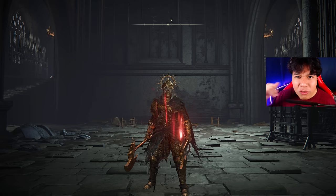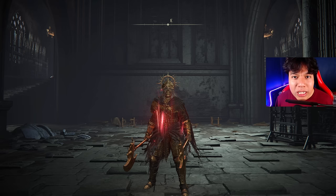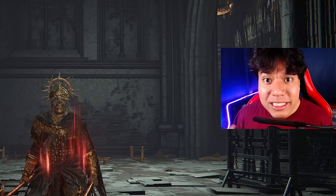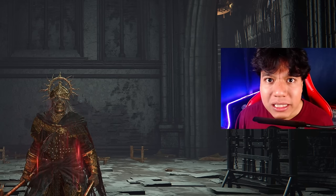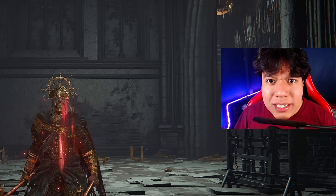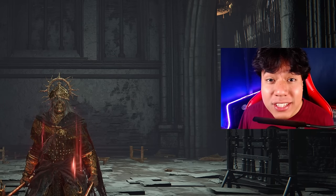The Death Knight's twin axes are one of the coolest and most destructive weapons you can obtain within your first 10 minutes of playing Shadow of the Erdtree. According to the scale values presented on its description, these twin axes are designed to be used in a Strength and Faith build, but after testing it multiple times I found that the best way to use it is actually the strangest stats distribution I've seen in my life.